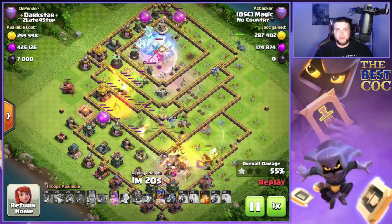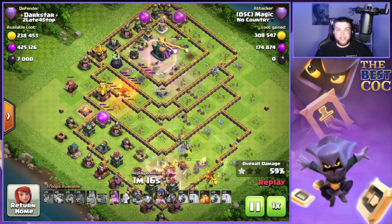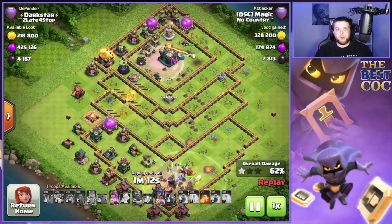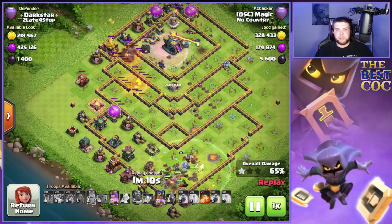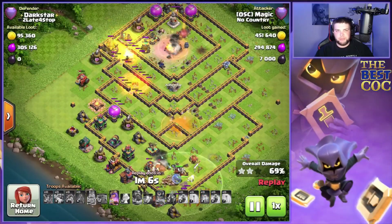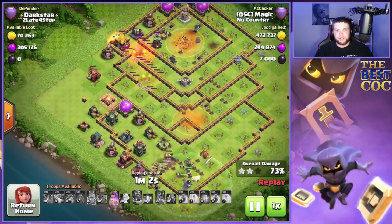One super dragon locks onto the town hall, so we rage it up with the freeze on the town hall. We get distracted on the RC but we're able to take out the RC, which is huge, along with the scatter shot. The splash damage combo is exactly what I've talked about before — how crazy the super dragon splash damage value can be — and the RC finishes off the town hall for us.